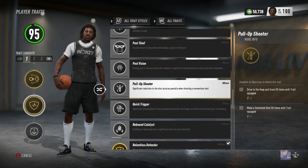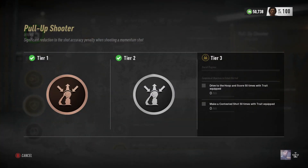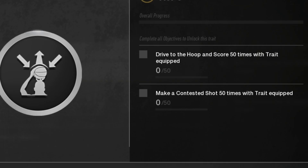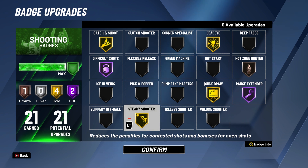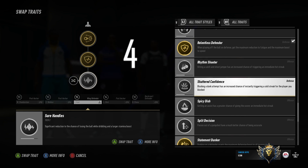At number 5, we have Pull-Up Shooter and Steady Shooter. In NBA Live 19, Pull-Up Shooter is a badge that helps you make more contested shots when the defender is in your face. You have to shoot many contested shots with the person in your face in order to upgrade it. In NBA 2K20, the badge Steady Shooter works very similarly — it helps you make more contested shots when the defender is in front of you. In NBA Live 19 it's called Pull-Up Shooter, in NBA 2K20 it's called Steady Shooter.